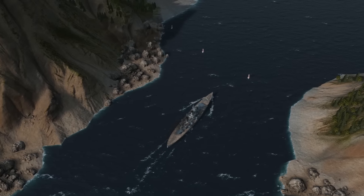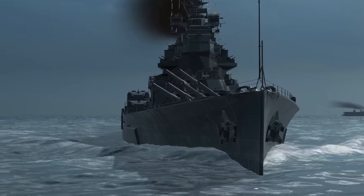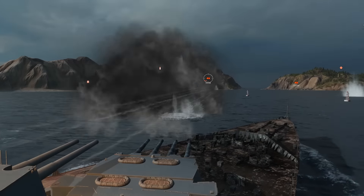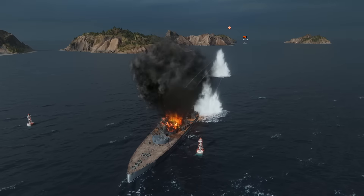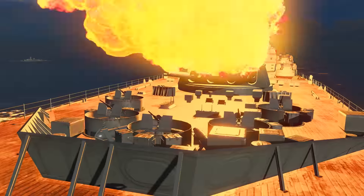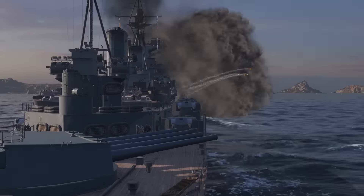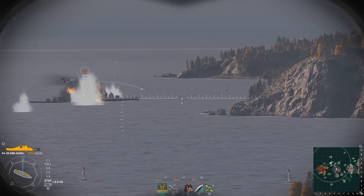Closer to the middle of the battle, when it becomes clear how enemy forces are distributed throughout the map, King George can start active actions on her own — capturing key areas and engaging single battleships and cruisers at medium range. The most important thing in such an engagement is to change shell type depending on the situation. As you all know, if an armor-piercing shell is helpless, a high explosive one will always deal some damage. This is particularly true for our hero.